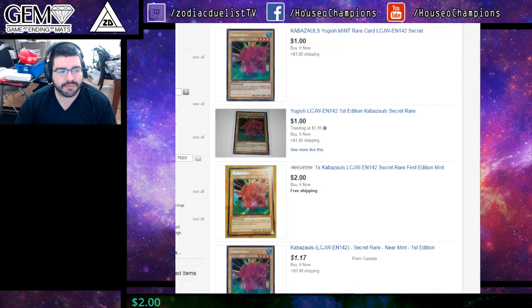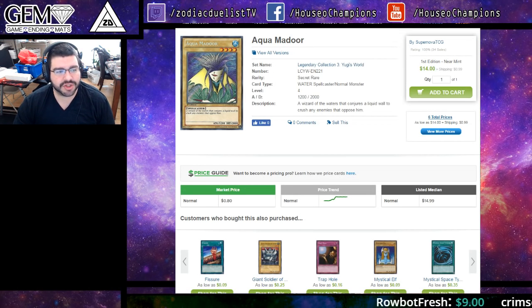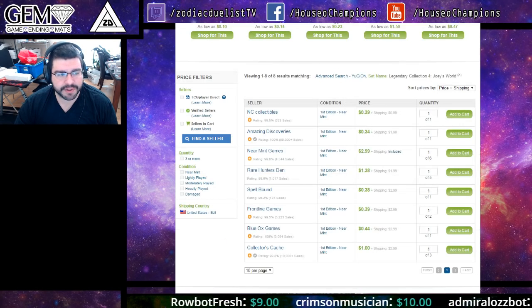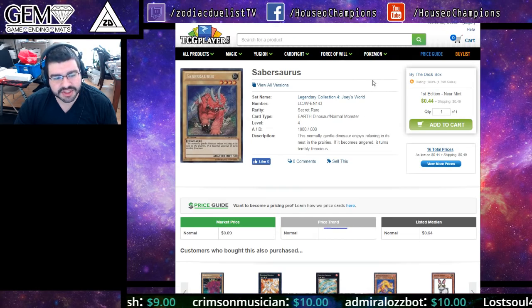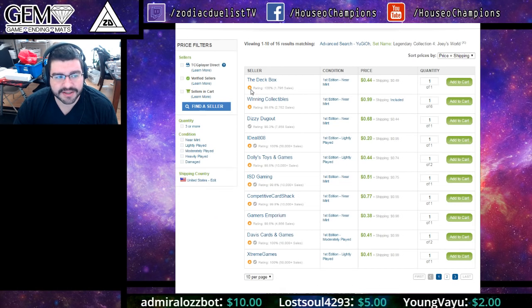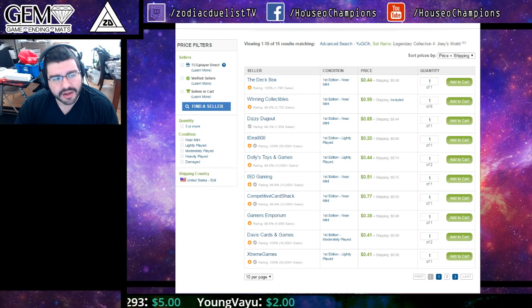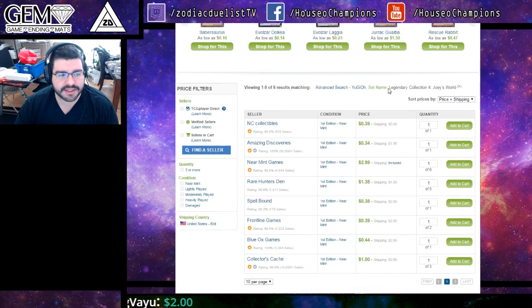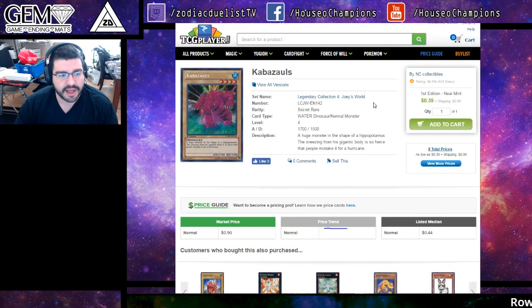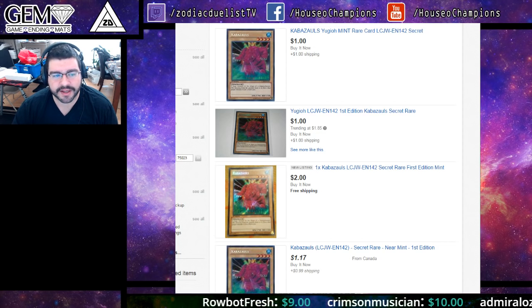We could see a very similar effect with Kabazauls and Sabersaurus as we see with Aquamador. There's no reason we shouldn't see them hit probably $5 for the holo versions. If you have them, keep them — don't trade them off cheap. If you don't have them, I would suggest buying at these dollar prices. I rarely suggest to buy, but I would definitely go trade for them at $1–$2. They'll quickly hit $5, in my opinion, as the set nears. The set — Maximum Crisis — won't be out for a long time, but it's smart to get something that's probably going to see play.